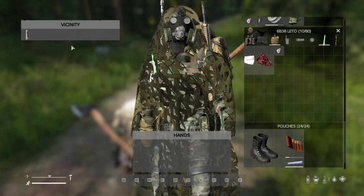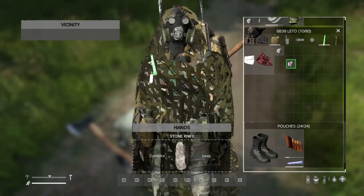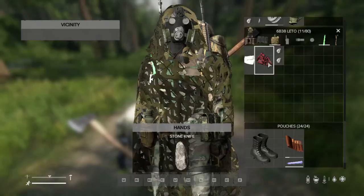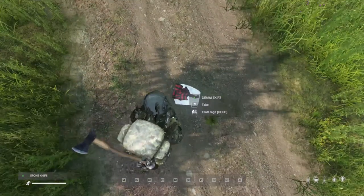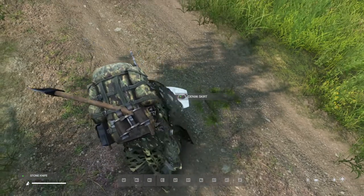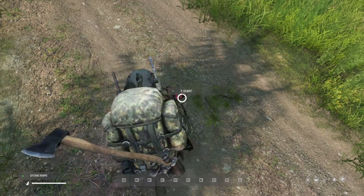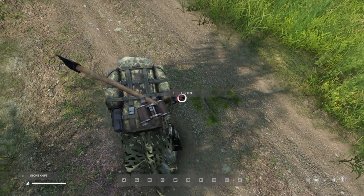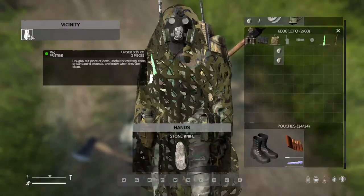We've got a small stone knife and I'll grab the other stone as well just to stop it running out. To create rope you're going to need six rags. To find rags, look for old clothing - it spawns anywhere. I'm hovering over some and it says 'craft rags'. Old clothing spawns in pretty much any building - denim skirts, t-shirts, military gear, whatever.